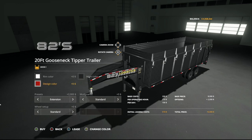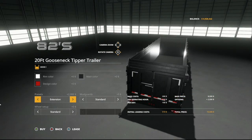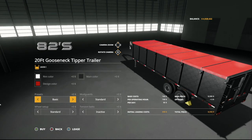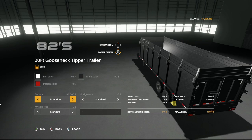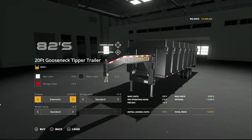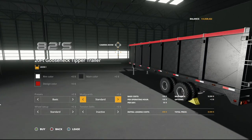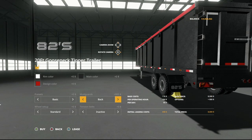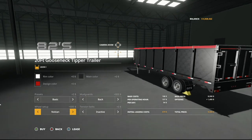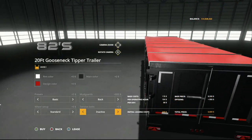Then we move into our presets. We have basic and we have extension. With the basic, some options go away. The extension takes it from a 26,000 liter tipper trailer and adds capacity to make it go to 30,000. It was more than that in the pre-release version, however it was just too much weight for a truck. Keep in mind this is being pulled by modded trucks. We've got standard mudguards, back mudguards, your 82 logistics tires. We have standard Nokian tires and T404 tires as well. Then we have tension belts inactive and tension belts active.